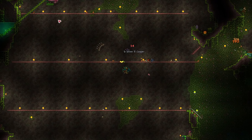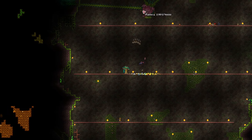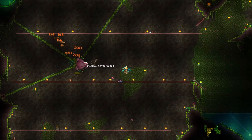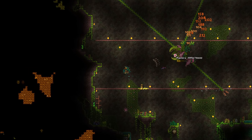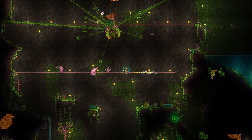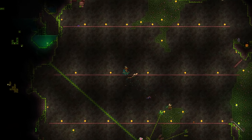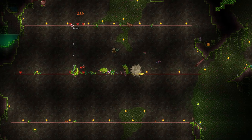Since we have a Plantera bulb near the arena we built last time, let me just show you how the Tsunami will fare against her. This fight is much faster now with the Tsunami — I'm using wooden arrows too. Just look at the damage, she's already at half health. Thanks to the Tsunami we can afford to be a bit reckless. A really smooth fight — that took about 20 seconds in total.